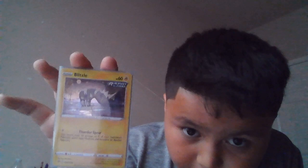A Jumpluff, an Applin, a Ho-Oh from Celebrations, a Reshiram from Celebrations, a Charmander promo card, an Entei evolved from Evolving Skies, a Victini from Evolving Skies, a Groudon from Celebrations, a Tyranitar from Darkness Ablaze, a Galarian Zapdos from Evolving Skies, and a Lycanroc from Champion's Path.